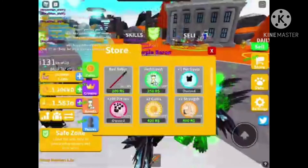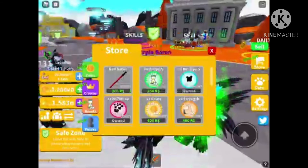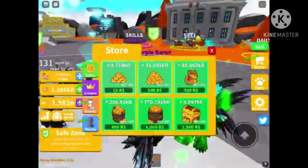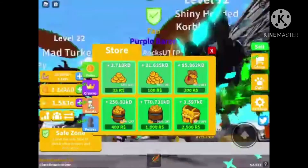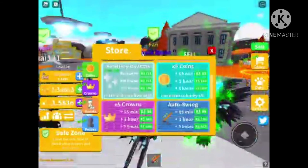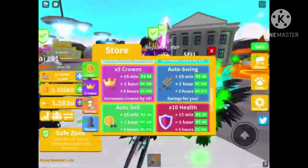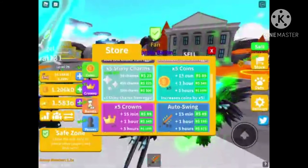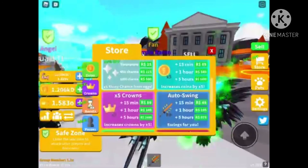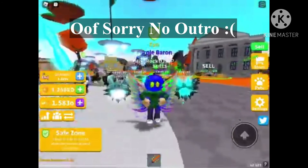50% off — though this one is not 50% off because that has to be fixed. The coins are so cheap, and the charms are not that bad. Okay, so this is all for this video — peace out.